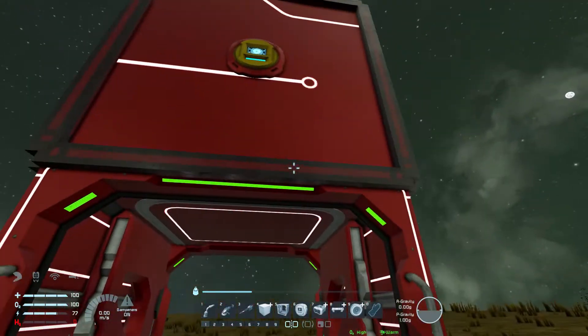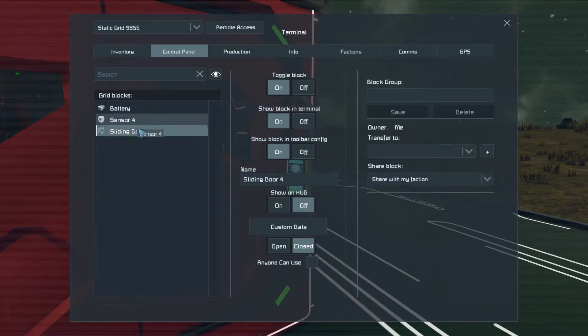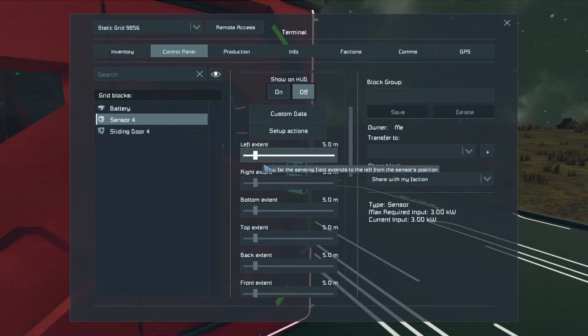You also need to be charged with the grid of course. So how you do this — you go into the sensor and you set the area. For how far on the left side of the sensor, I don't want to have it too wide, let's say only 0.7.